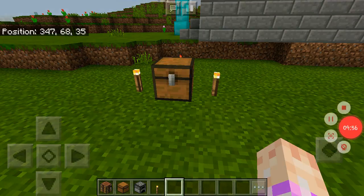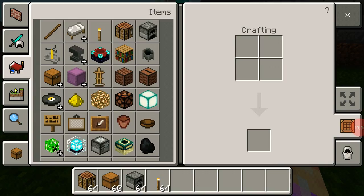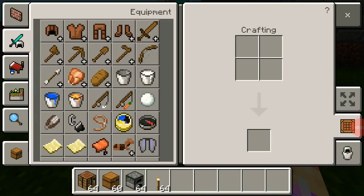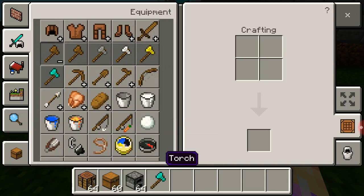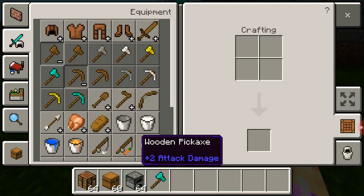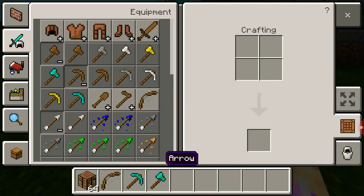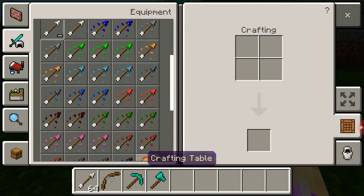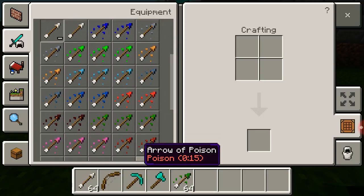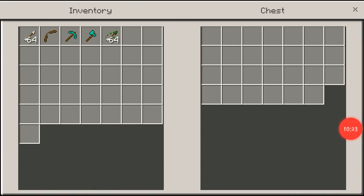We'll fill this up in the next episode. I'm going to put a diamond axe in it because I'm a genius — a diamond pickaxe, a bow, regular arrows, and then poison arrows — the good ones. All right guys, so it looks like this is not going to be exactly 10 minutes long.